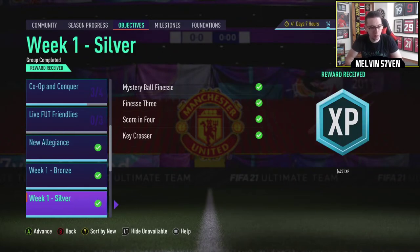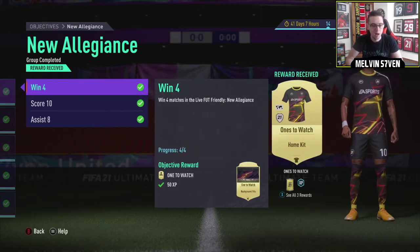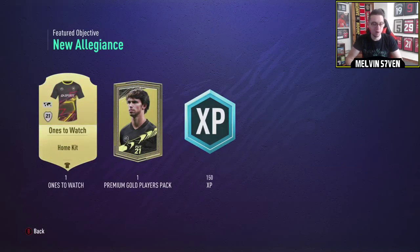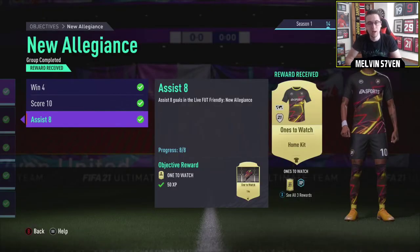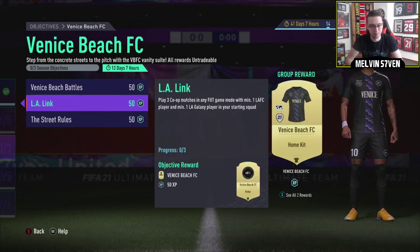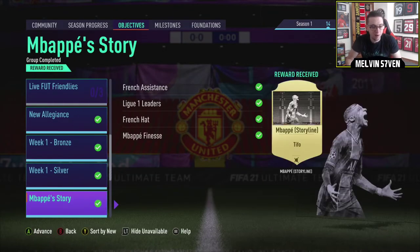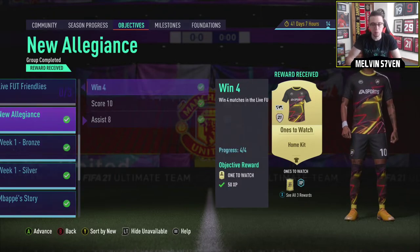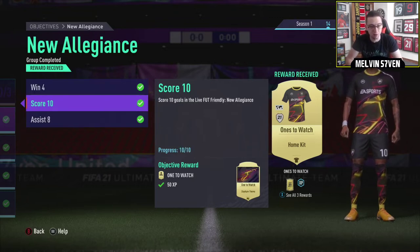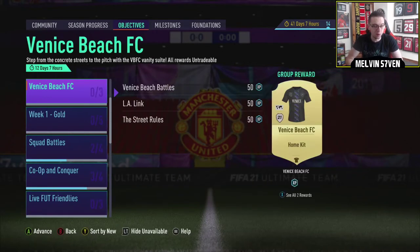First of all, we got the new Allegiance Friendlies objective, which I've already done. It's the same as last week except different requirements. This time you just need three leagues in your squad - win 4, score 10, assist 8. You don't unfortunately get a 75-plus pack each objective, but overall you get the kit, some TIFO items, as well as a premium gold players pack. I like this because you get a pack as well as the kit and some TIFO items, as opposed to last week where it was just the kit, no pack. Early on FIFA we want the packs, particularly when there's promos on. So for me it's a win - big dub.